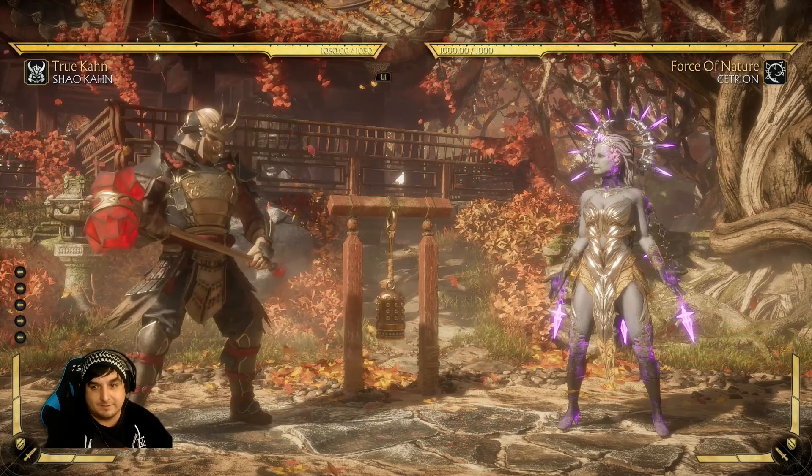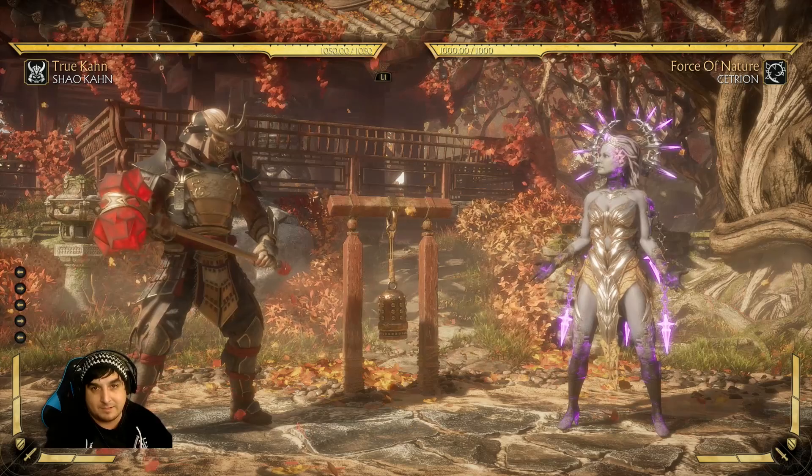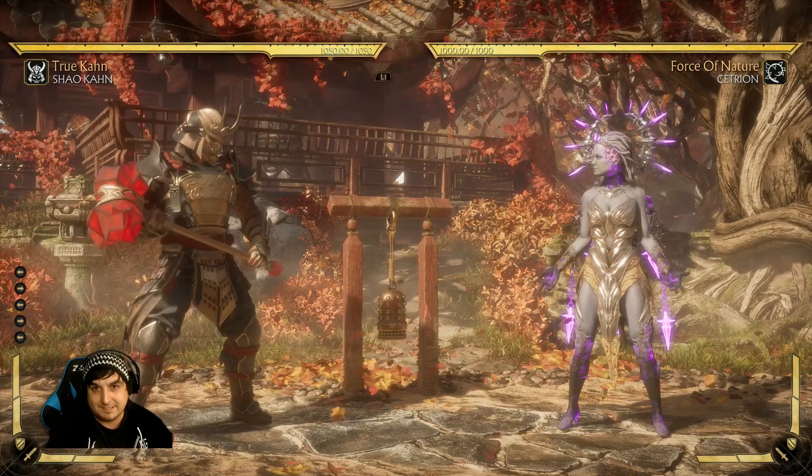For example, this would be something like Frost — her Down 4, I believe, has this massive upwards hitbox. The Terminator is the same way, so you can kind of use those as anti-airs. They do sometimes tend to be a little bit inconsistent and the timing has to be pretty bang on or else you're going to get smacked. But if you know that and you can convert off it, that's just finding things out for your character.